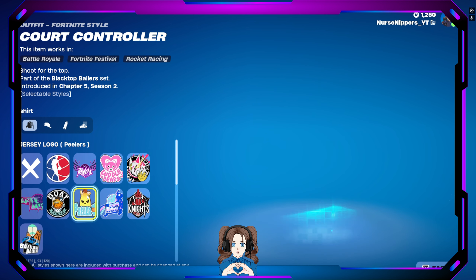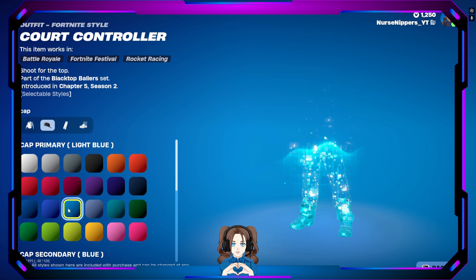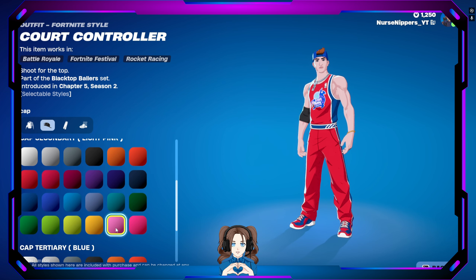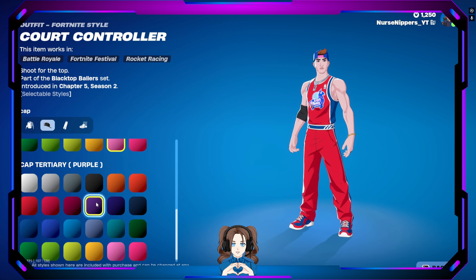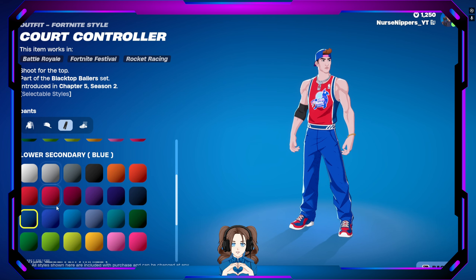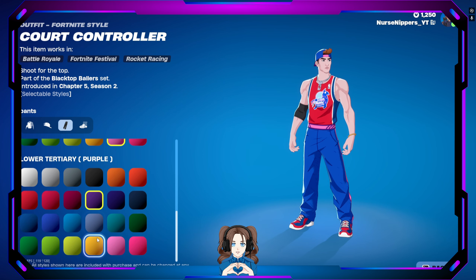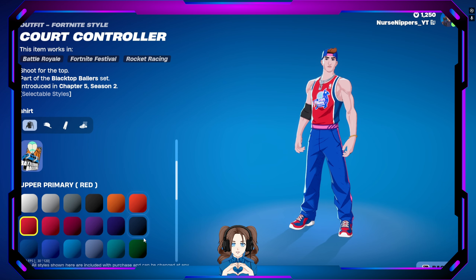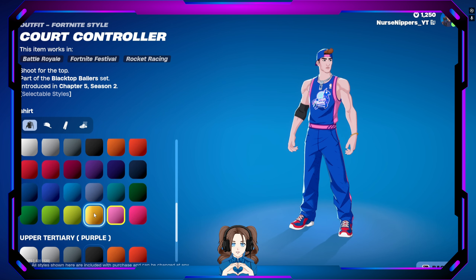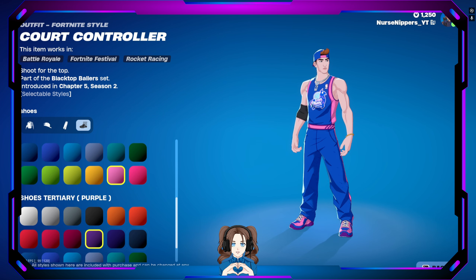Oh, that's pretty cool — the peelers! The customization lets you change the primary and secondary colors. You can go with pink, purple, blue — we're really going with the lay up llama look. Primary color in blue, pink, or purple. Then we've got the shoe customization too. Going all lay up llama. We've got some pink and purple — there you go, the lay up llama look!